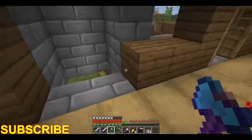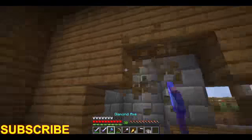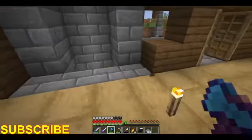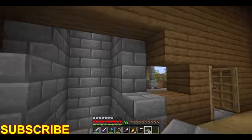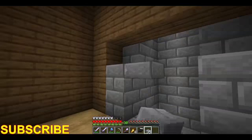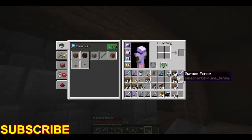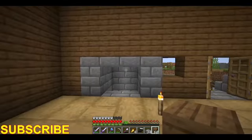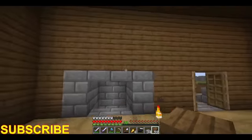So this is the chimney here. We're going to have to put a border around it like that. Let's make it that high — there we go. And then put the wood back. That's how it's going to be, and then we'll do more to it later.